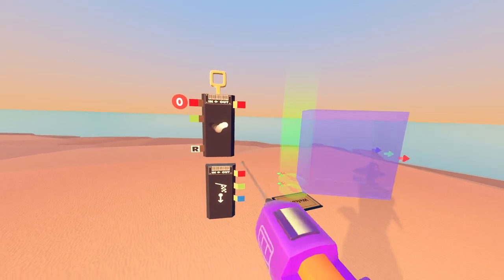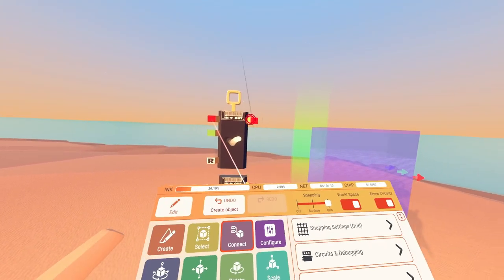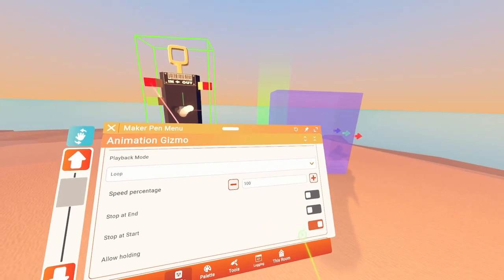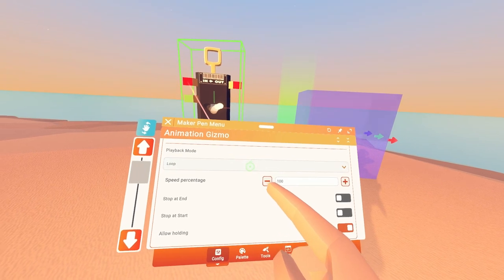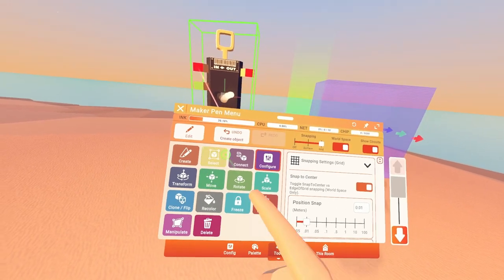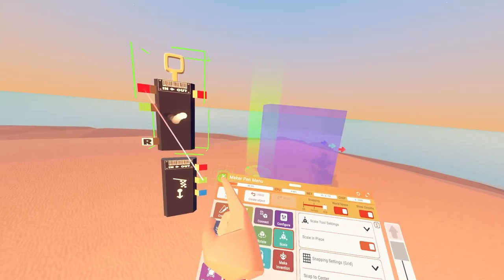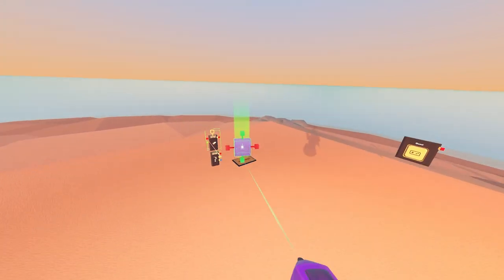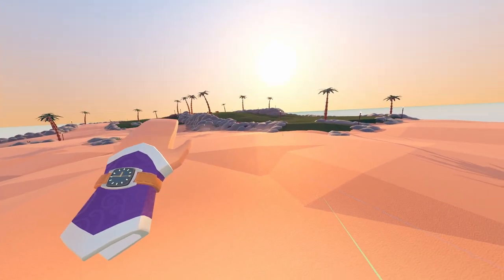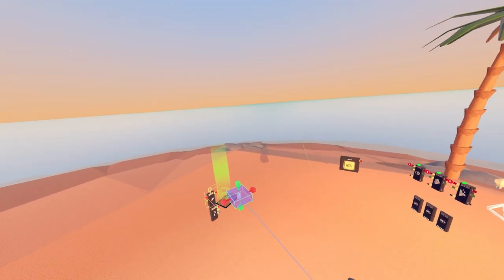What we're going to do is link the game ended pin on the game state chip up to the start of the animation gizmo. Then we're going to configure the animation gizmo, make sure it is set to all the right settings, and disable allow holding. Once you have done that, we are going to take this trigger volume and scale it up so that it covers your entire quest level. I'm not going to do this for the simplicity of the tutorial, but just know that when you're doing this for yourself, you are going to have to do that.